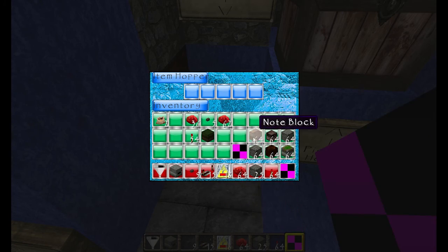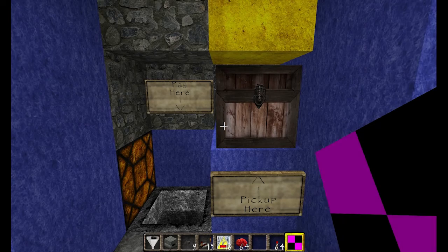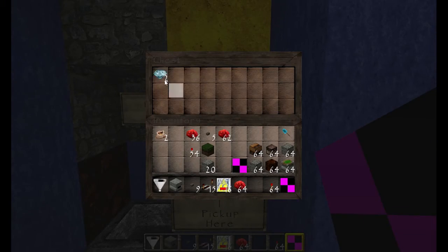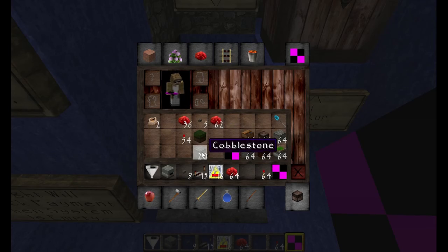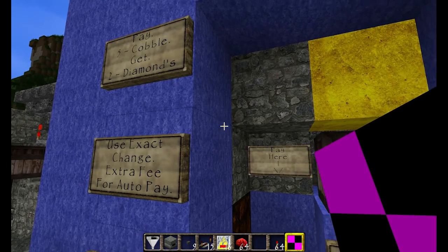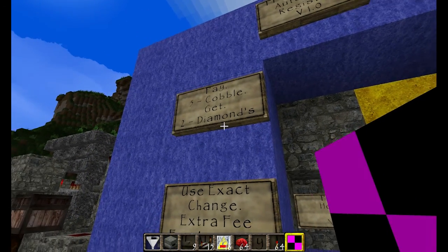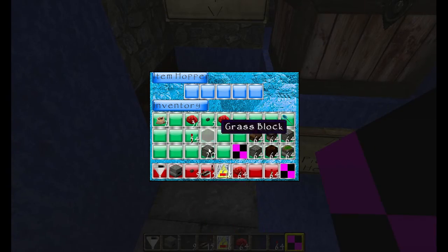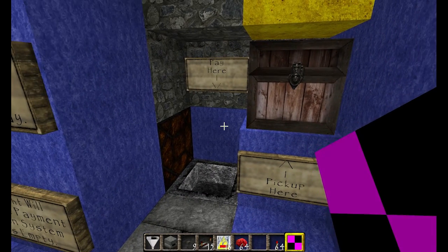So you pay here and it's currently set to five cobbles — 1, 2, 3, 4, 5 — and it's going to pay out two diamonds and they'll show up right here. To demonstrate the exact change feature, let's say I put in 20 items: 5, 10, 15, 20. That should pay out four sets of two, so let's go ahead and put 20 in and it will start to process.